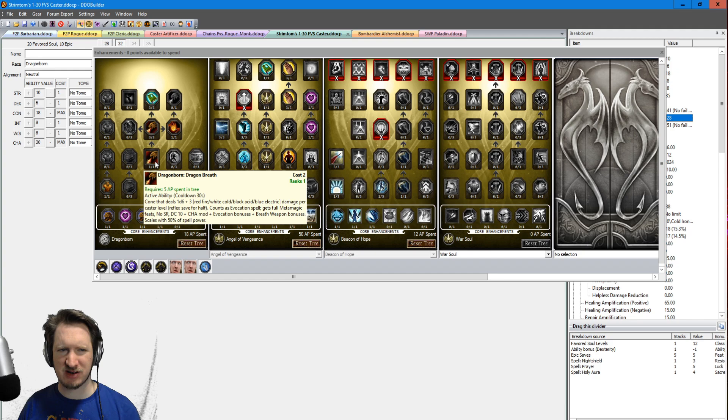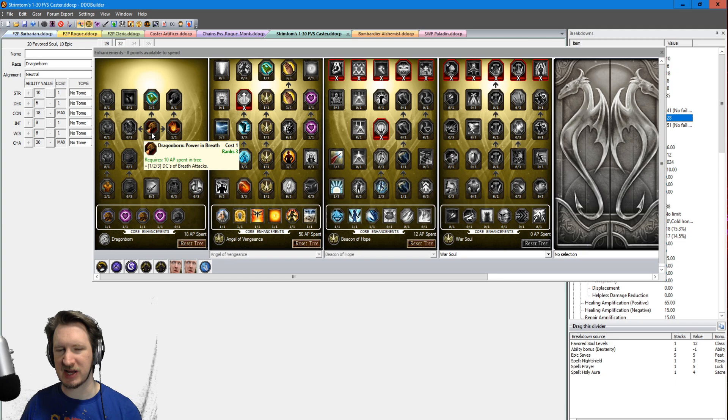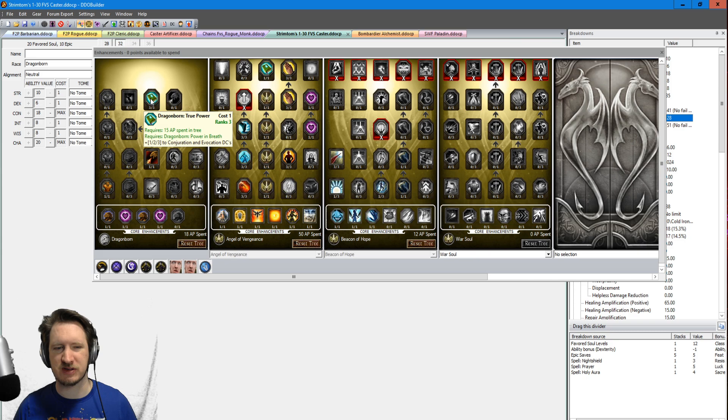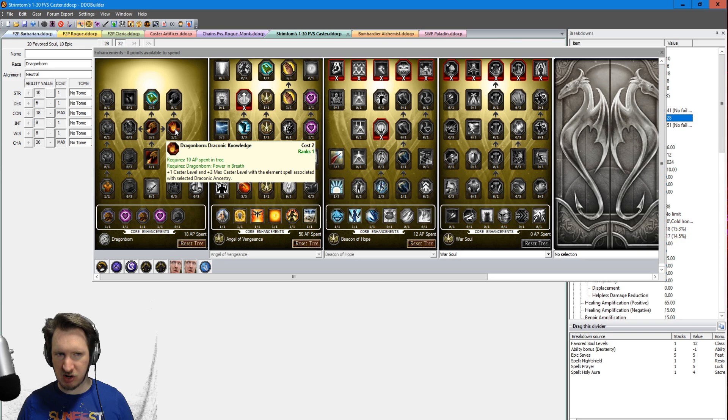What matters more from Dragonborn is the DC of Breath Attacks for later, Draconic Knowledge which gives you cast level and max cast level on your spells, and Conjuration-Evocation DCs — plus your Evocation DCs is amazing, the best thing you can get from a racial tree when you're an Evocation caster. This Draconic Knowledge applies to all my Fire spells, and I have lots of good fire spells: Firestorm, Celestial Bombardment, and epic fire abilities. Each core gives extra spellcaster levels for even more damage out of your characters. This character is all about damage and killing, with a little bit of healing on the back end.